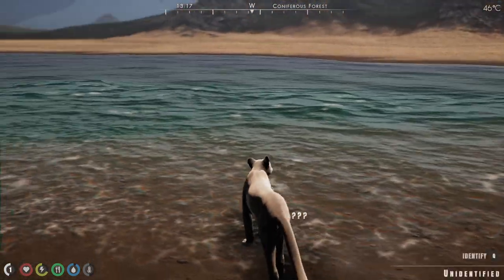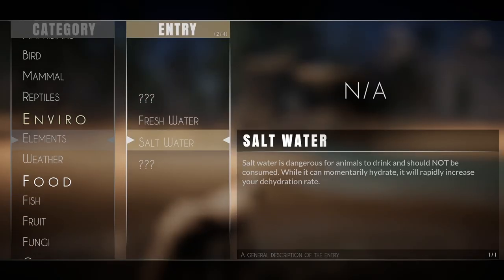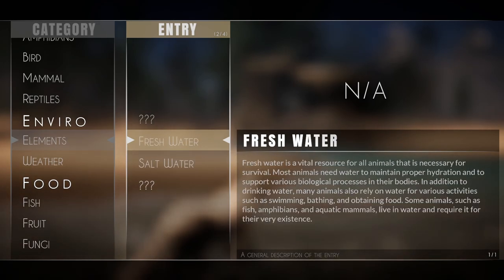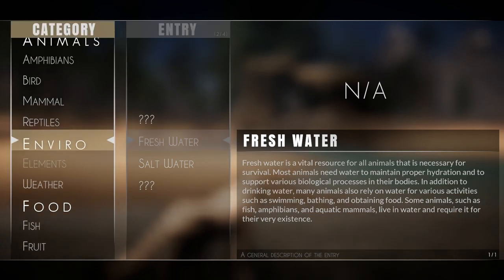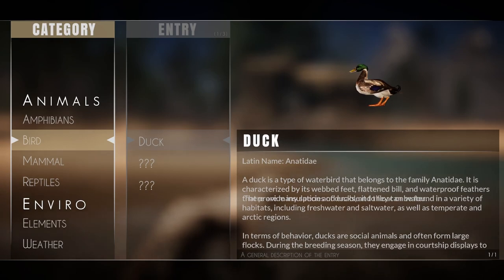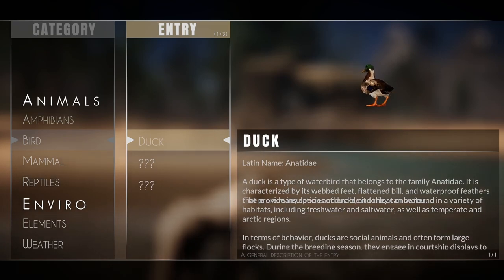There is freshwater and saltwater, and I think this is saltwater. You can also see we're unlocking atlas entries too. There's a lot to learn about this game — I like that this is in there, but there's a lot to read, so I might not always click through all of it on screen. And this game is in early access, so sometimes you're gonna see some weirdness like this. It's fine — it is what it is.